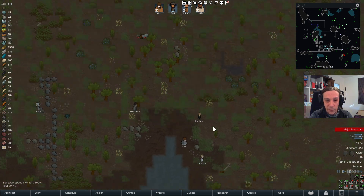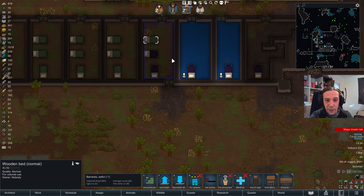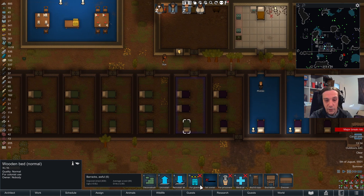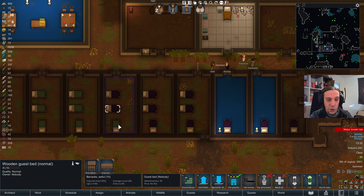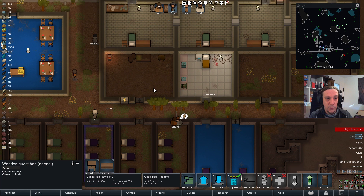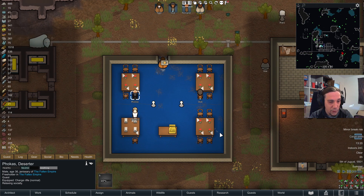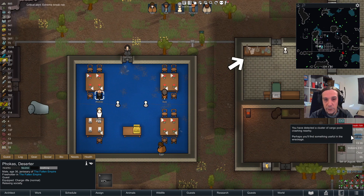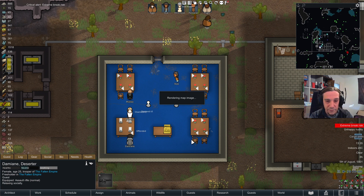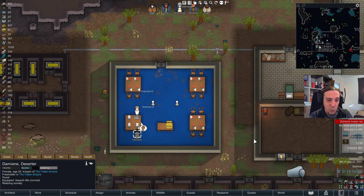Let's trigger another visitor group — there we go. Another group from the Fallen Empire arrives and they're instantly assigned to the settings I configured before. In this scenario we have enough beds. As mentioned, 16 beds is the default maximum you should plan for. You can reduce that number or take the challenge. You can see these guests are now relaxing and socializing — this pretty much sums up how working with the mod plays out.